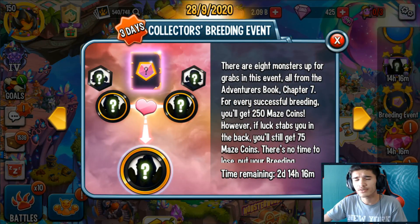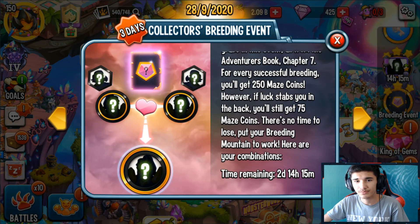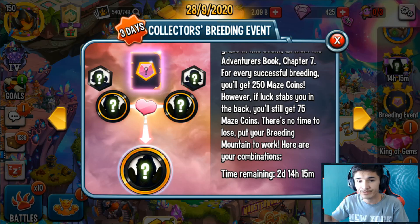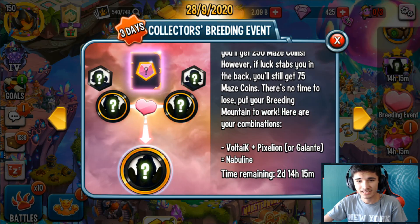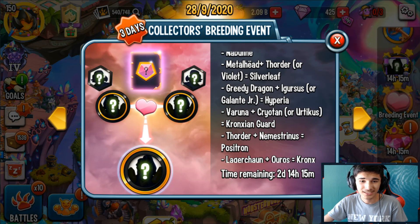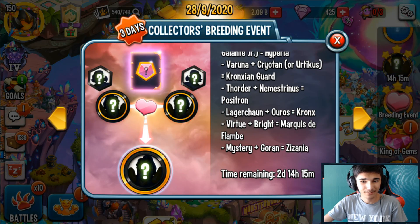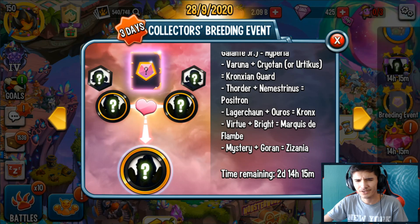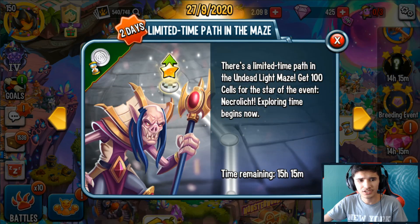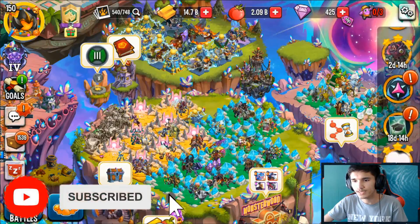There's also a Collection Breeding event going on right now with eight monsters up for grabs, all from the Adventure Books. For every successful breeding you get 250 maze coins, and if you're not lucky you still get 75. The monsters you can breed are: Nebulin, Silver Leaf, Hyperia, Chronic, Steering Guard, Positron, Marquis the Flambay, and the Zania — which is a pierce attacker and an elite monster.